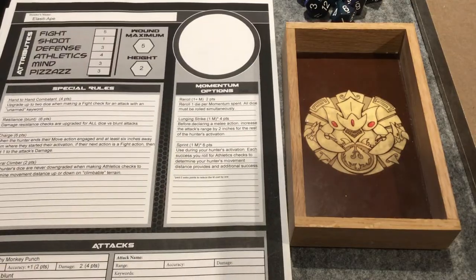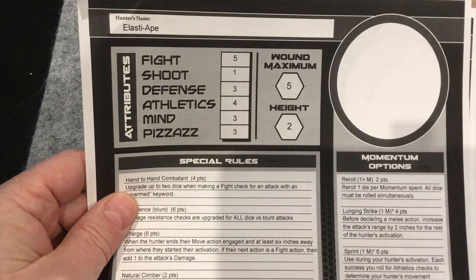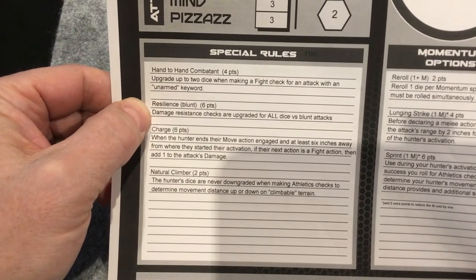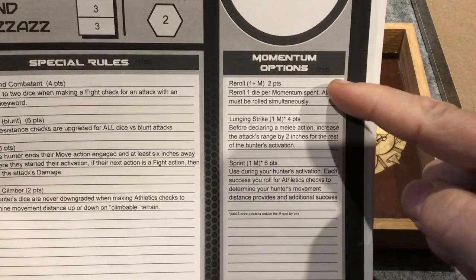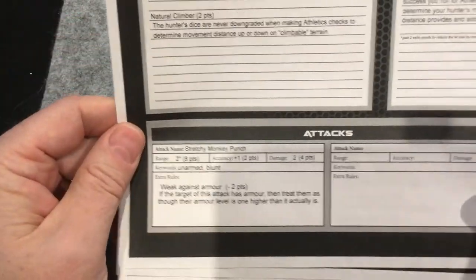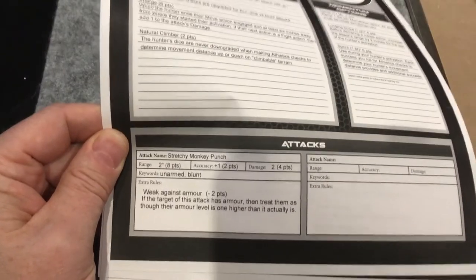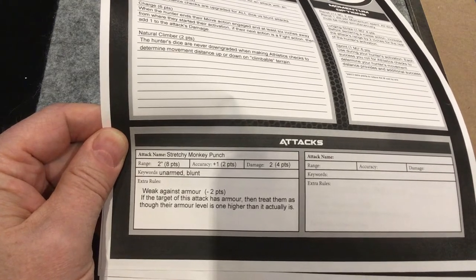Our returning champion Elasta Ape has a fight of five, shoot of one, defense of three, athletics four, mind three, pizazz three, giving him five wounds, and a height of two. His special rules: he's a hand-to-hand combatant, resilience to blunt attacks, charge, and natural climber. His momentum options are reroll, lunging strike - where he can stretch his arm and attack from further distance - and sprint. He has one attack, the stretchy monkey punch, with two-inch range, accuracy plus one, damage two. His attack is weak against armor, which will be hard against Natalia.